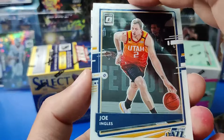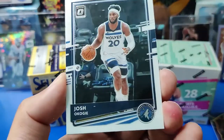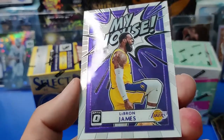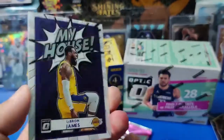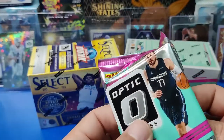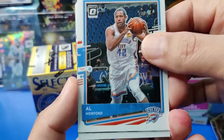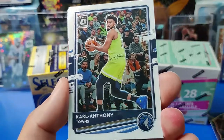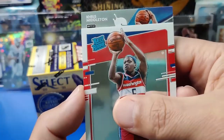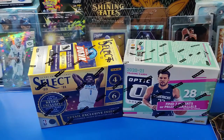Joe Ingles, then a rookie Kyra Lewis Jr. — been pulling him like crazy. Josh Okogie. Oh nice — LeBron James! I don't think that's a short print but it's a nice insert, probably one of the guys you want to get. Last optics pack: Al Horford, Carl Anthony Towns, and here's our rookie — Cassius Winston from the Washington Wizards. And we have a Splash insert of Khris Middleton — he did pretty good in the playoffs.